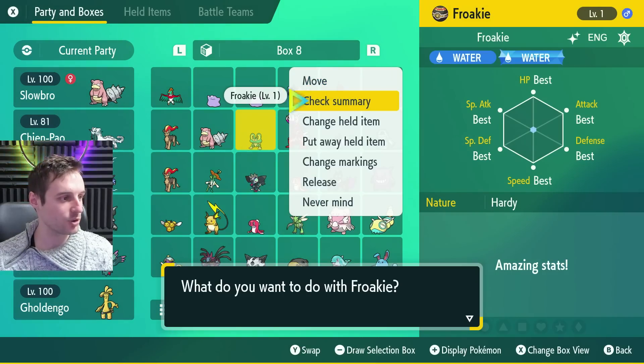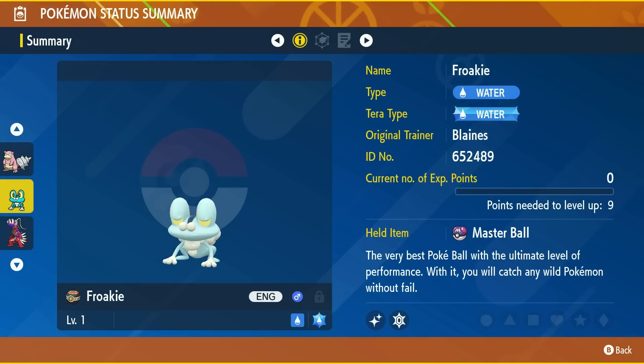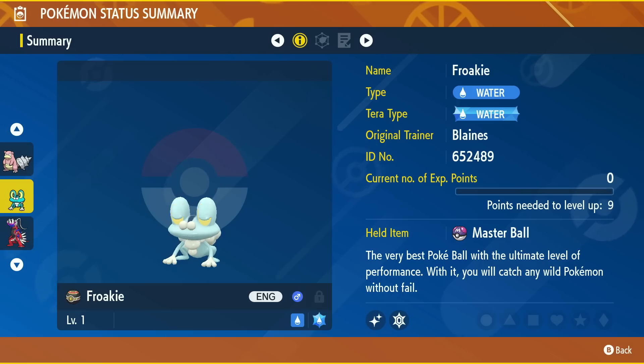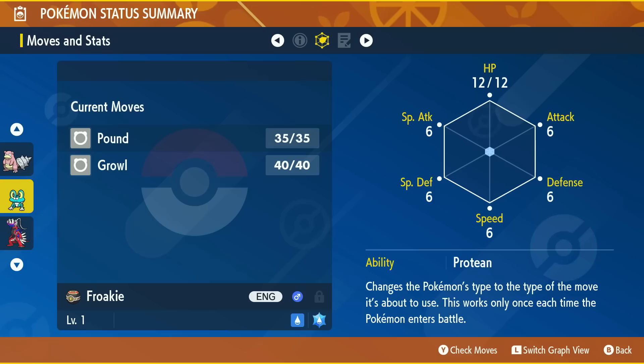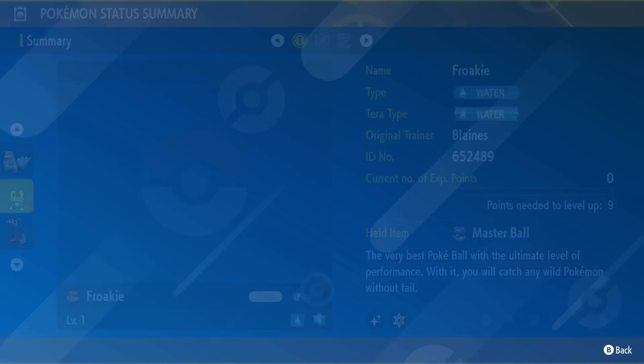There is our Froakie — it's level one, so anyone who wants to actually play through the game with it can have the full experience of the three evolutions. It's holding the Master Ball and it's in a Luxury Ball, which is nice. It has Pound and Growl, and it's got Protean, which is its hidden ability — that is pretty useful, though it is nerfed in this generation.